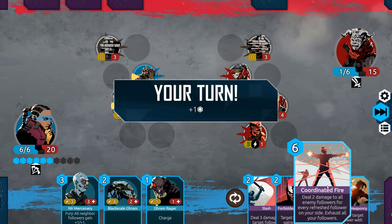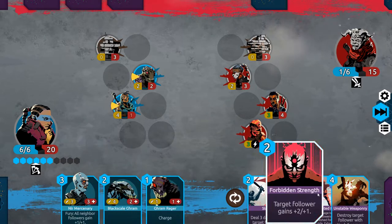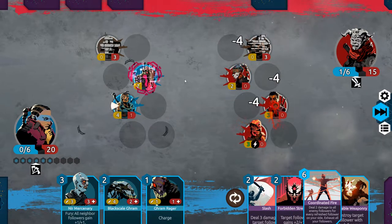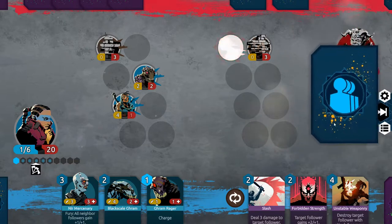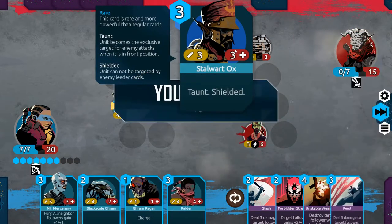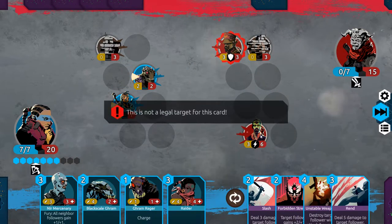That's pretty good. Coordinated Fire actually kills them all. It seems pretty good right now. We can't attack with them, but that's A-okay with me. Taunt and Shielded — we can't kill him with Leader Cards. He can't be targeted by Leader Cards. Unfortunate.